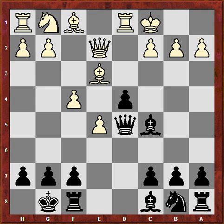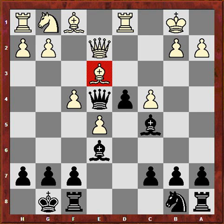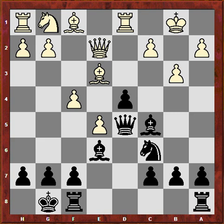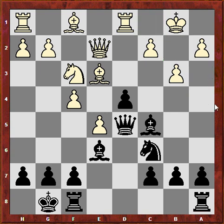King b1, Be6, attacking it again, and b3 is the only move here. If c4, we have this check winning the bishop, so b3 is the only move. Knight c6, knight f3. This Be6 move forced this dark squares weakening move, so the bishop has done its job on that square. After Nf3, Bg4, because the bishop has done its work by provoking this weak pawn.